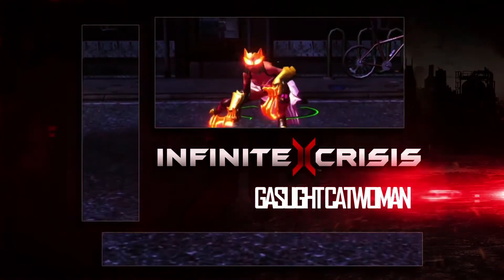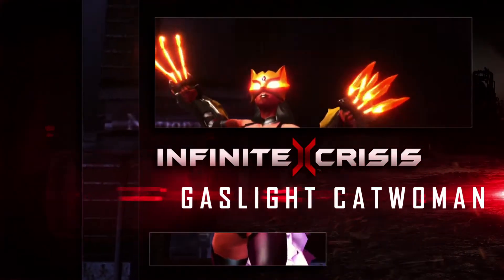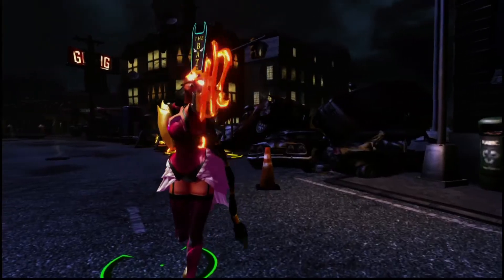Gaslight Catwoman, former career thief and now defender of the weak, traverses the scenic view of a steampunk Gotham. Gaslight Catwoman is a melee assassin who specializes in stealth, pursuing enemies, and slicing apart isolated targets.